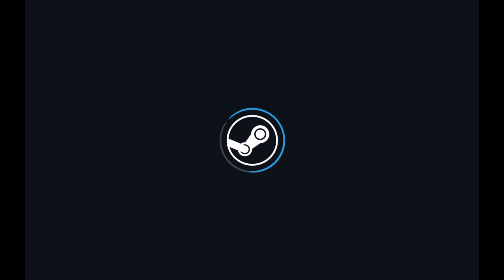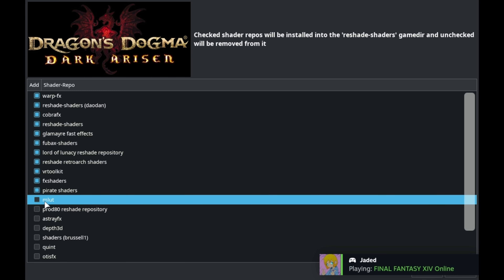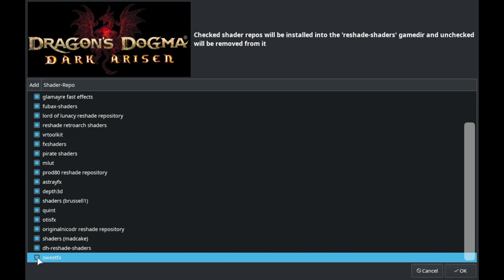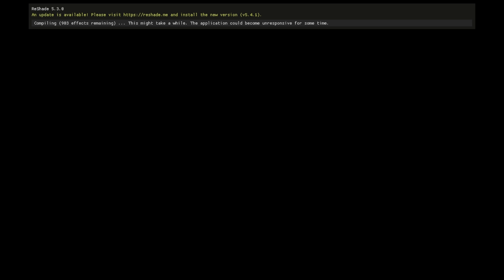We're going to select Proton GE 7-33 since we just downloaded it, and then select Save and Play. If you enable Reshade, it's going to give you all of these shader options. If you don't know what shaders you like, I would select them all, and then deselect the ones you aren't using afterwards. I'm just going to select every single one and press OK. The game launches, and now there's a little menu at the top — if you've never used Reshade before, this is totally normal. It's compiling all the effects, and for 903 effects it didn't take as long as I thought.